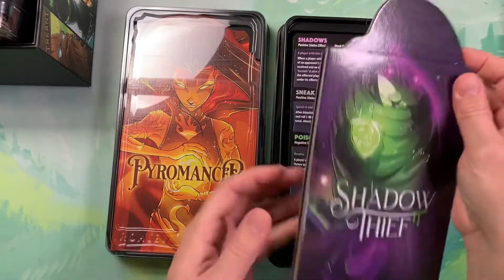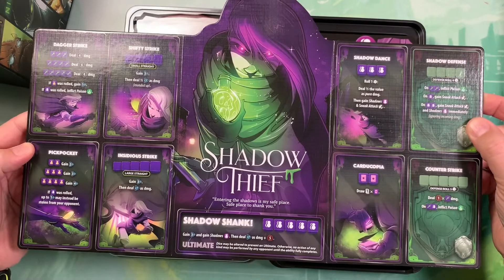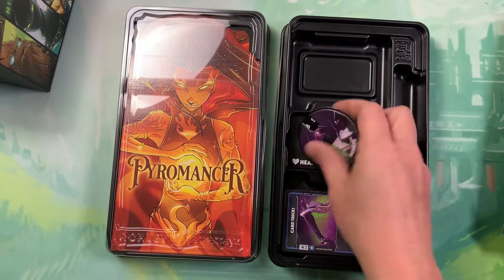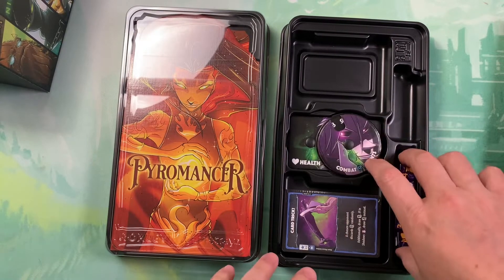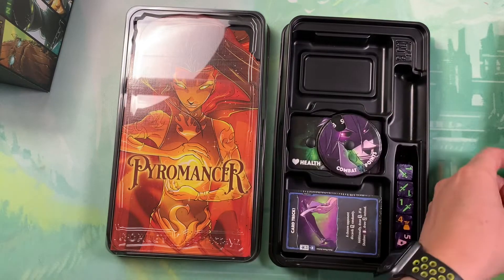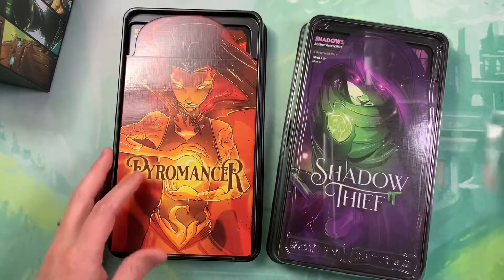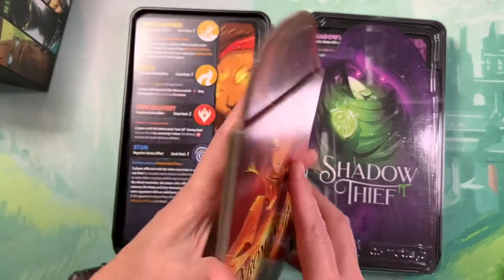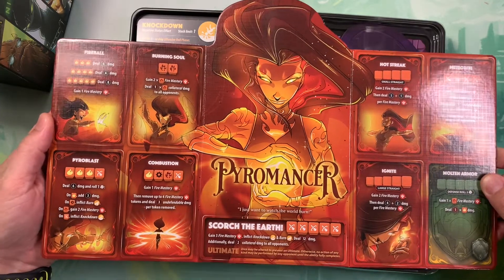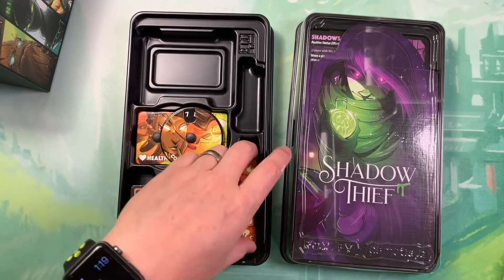Now let's take a look at the Shadow Thief. Shadow Thief's board: health, CP marker, and dice. And the Pyromancer's board, card, health dial, CP, and her bright orange dice.